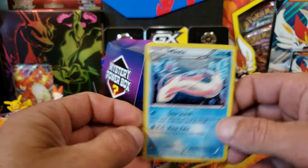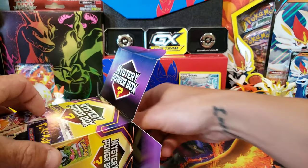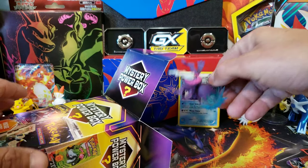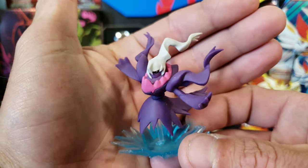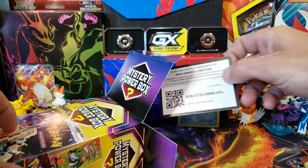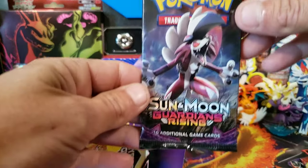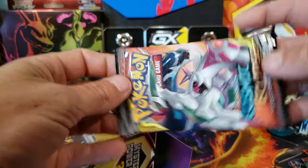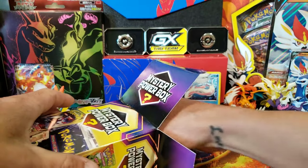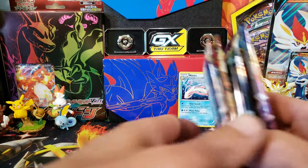All right, we have a promo — we got the melodic. Nice, we'll stick it in the back. First pack we got a Forbidden Light. Feels like there's a figure or something in there. We got Crimson Invasion. We got the shiny Dark Cry figure — we haven't pulled that from one of these boxes yet, so we'll stick it in the back. There's also a code card for the Let's Play Pikachu theme deck, Guardians Rising, a Cosmic Eclipse, a Pikachu coin with tons of scratches, and a Sword and Shield Base as the last pack. No vintage pack in that one.